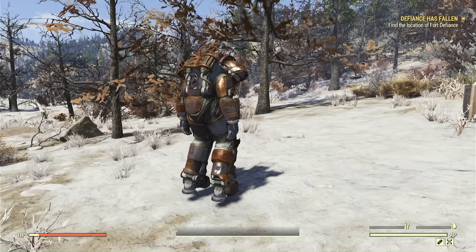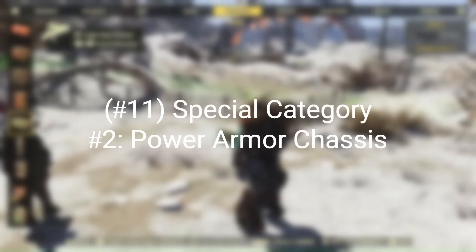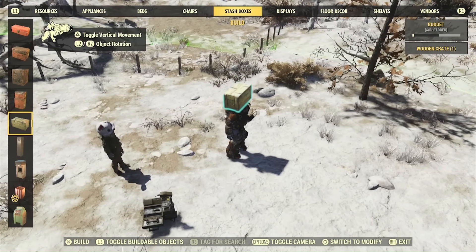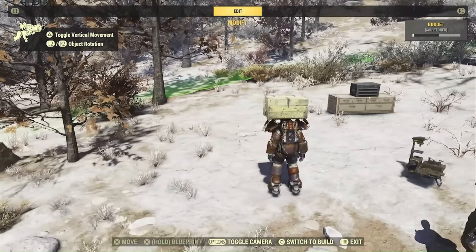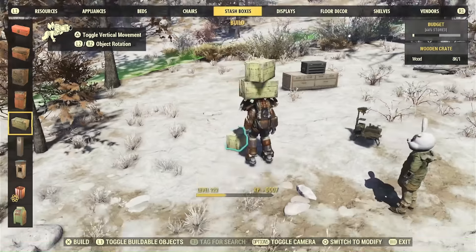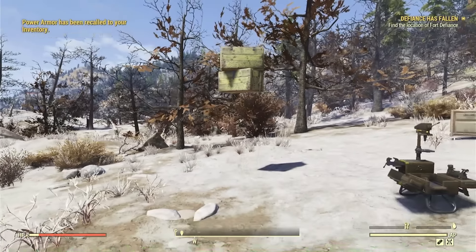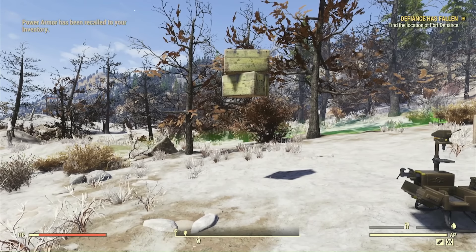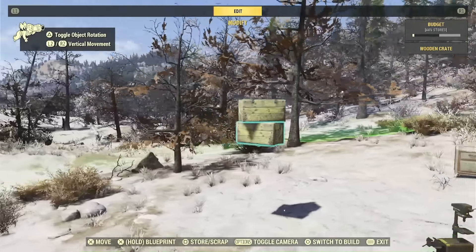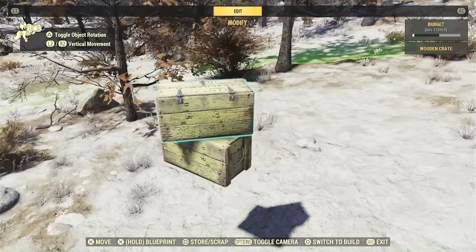Number eleven on the actual list — or number two in the special category — is Power Armor. Power Armor is an item you can use for camp building because it allows you to float items. You can actually float items by placing them on Power Armor, then get rid of the Power Armor and the items stay. This is really good if you want levitating items and don't want to do a reverse merge. You can just use a chassis — you don't need the actual whole Power Armor.